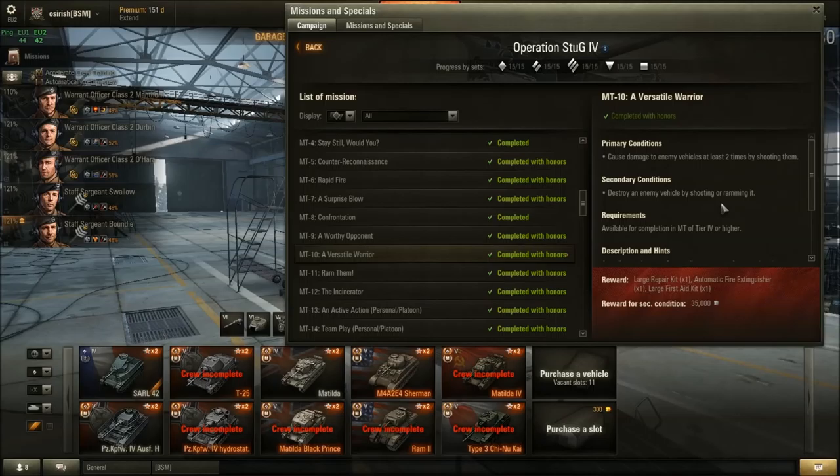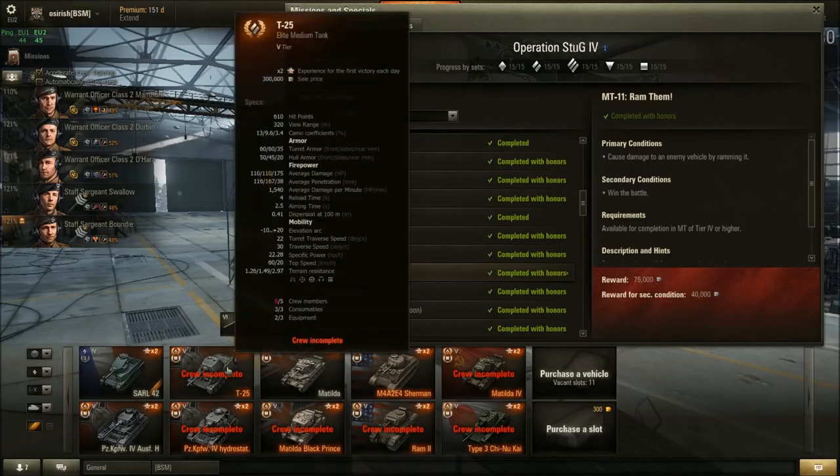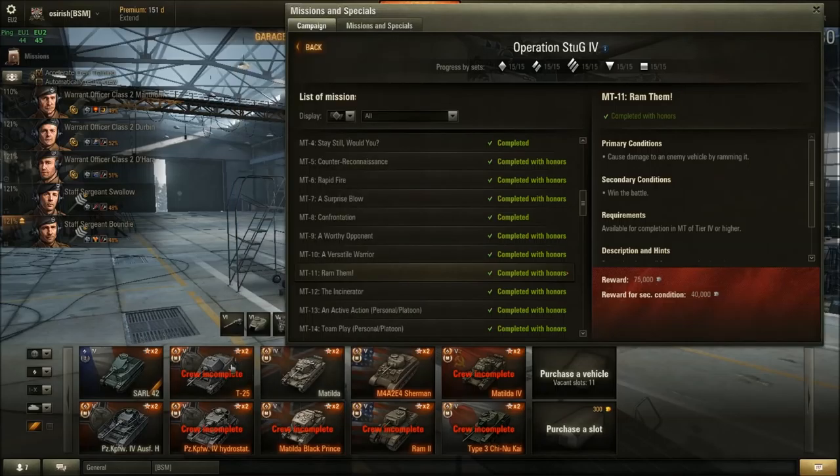Missions 10 and 11: Cause damage to enemy vehicles at least twice, and destroy an enemy vehicle — straightforward, just kill an enemy tank. Mission 12: Cause damage to an enemy vehicle by ramming it. You need a fast medium tank for this. The Panzer 4H is a little too slow; the T25 premium is very quick and might be a good option. Aim to ram enemy light tanks or arty for best results.